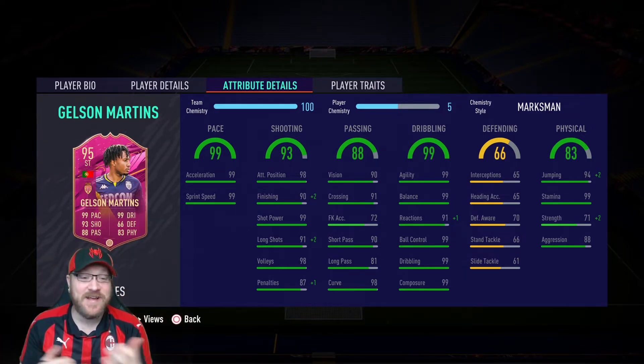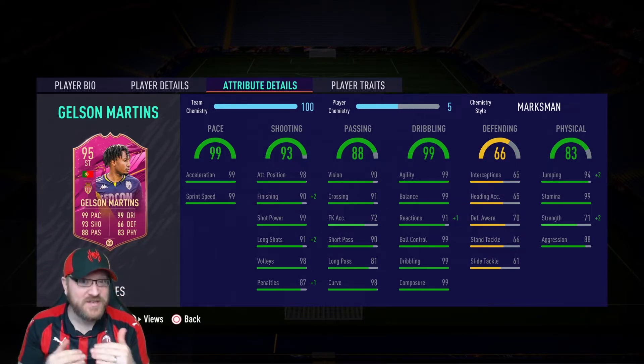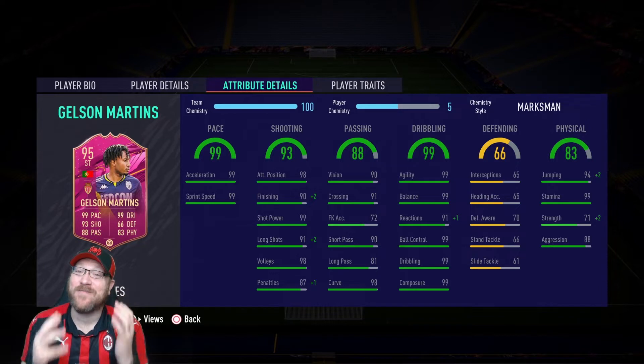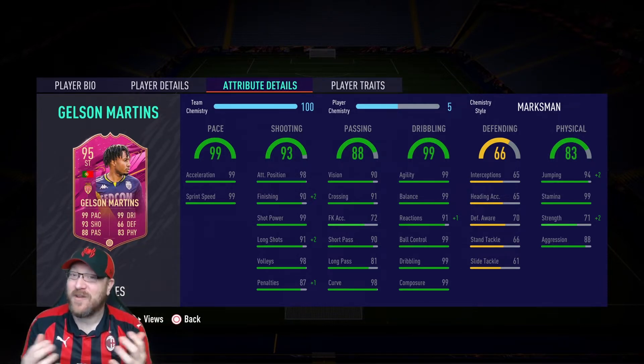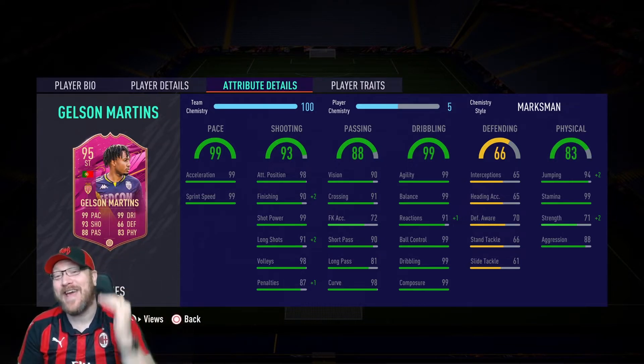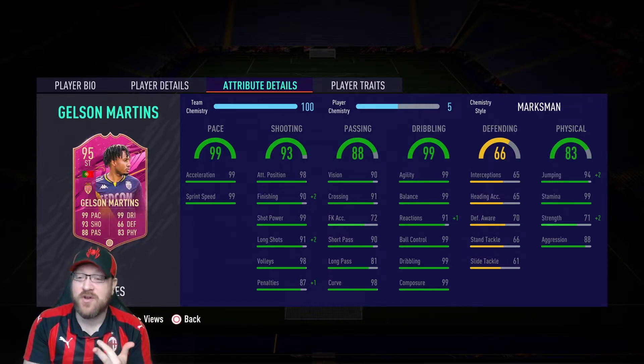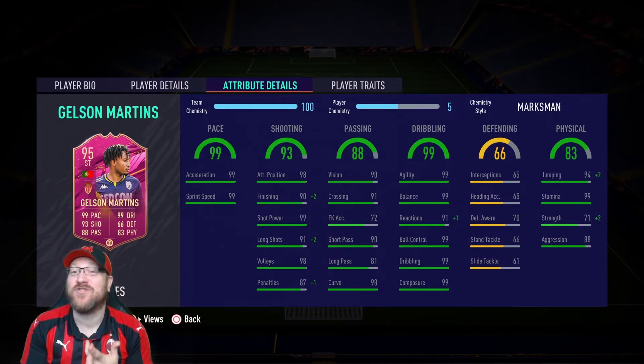When you take a look at the stats for Gelson Martins, you can see they're the perfect pace — 99 acceleration, 99 sprint speed. He already has 98 attack positioning. His finishing needs a little bit of a boost, which is why he is perfect for a Marksman chem style. One thing I don't like about Marksman is it doesn't boost attack positioning, but his is already 98, so it doesn't hurt. Marksman will boost finishing, long shots, reactions, and strength.